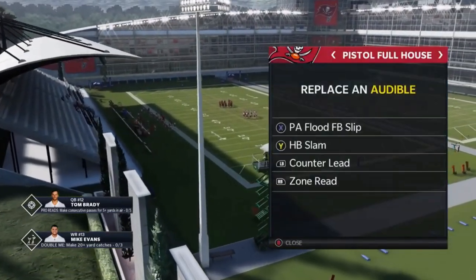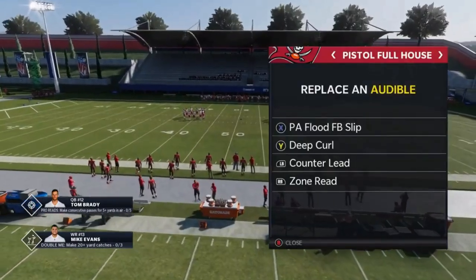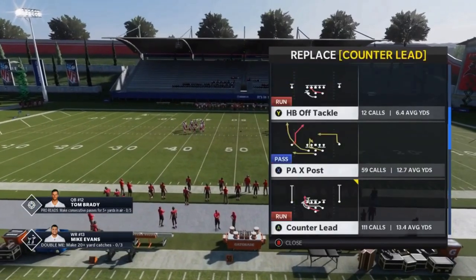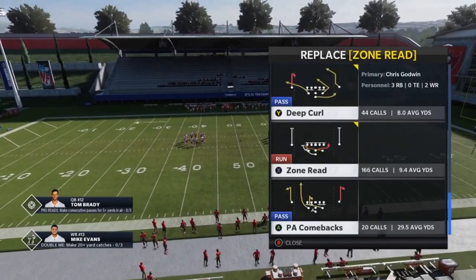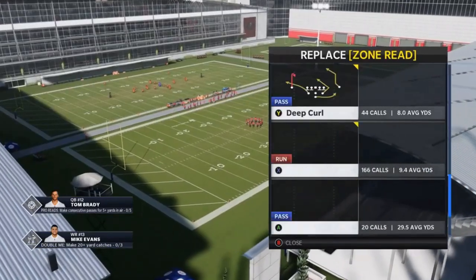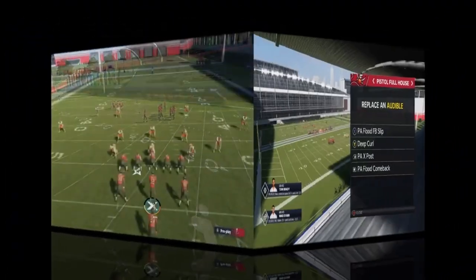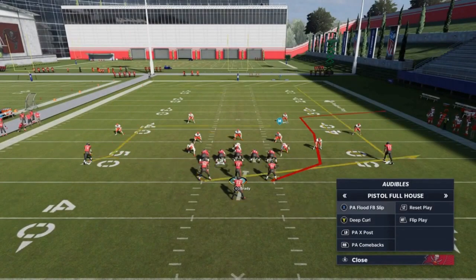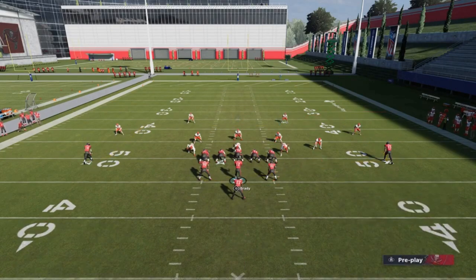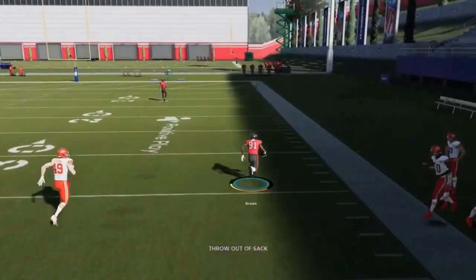I'm going to replace some of these plays with passing plays now — the deep curls, and then also the PA X post. I don't know if I have a fourth. There is a really good cover one, one play touchdown out of the PA comebacks and the PA flood comeback, so we'll pick that. So we're looking at random nickel now, and all we're really going to do is — this play right here is really slowly becoming my favorite. I feel like this RB route, regardless...